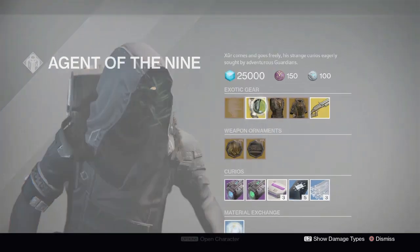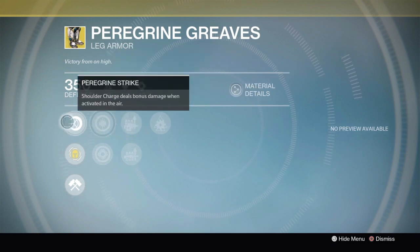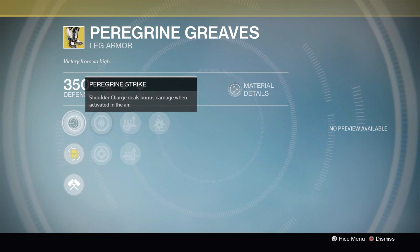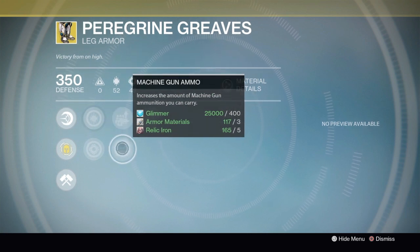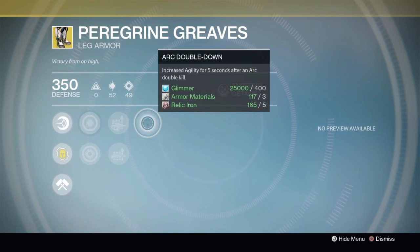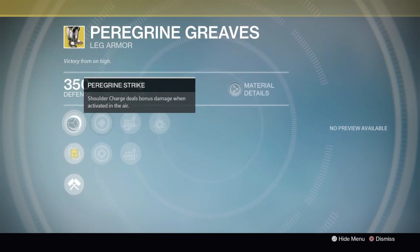You might want to couple the Chest of Alpha Lupi with your Night Stalker and Void Armor for a strong Void build. Now for the Peregrine Greaves — this is an interesting exotic and I'm honestly not sure whether you should get it or not. I personally don't use it, but a lot of people do because they like to run Striker Titan with Shoulder Charge. It allows you to do more damage with Shoulder Charge while in the air, so if a Warlock is floating and you Shoulder Charge them mid-air, you'll likely kill them instantly.